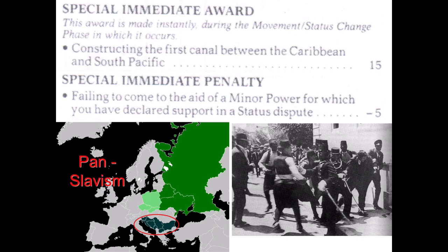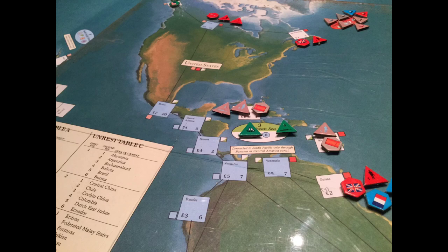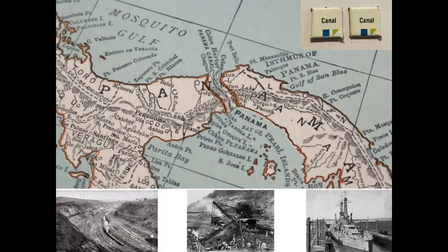If you look at the chart, the penalty actually decreases over time, so it might be a good strategy to force a war at the end when the penalty is not so great, because you can lock in any advantages that you have. Other victory points can be received at the end of a turn and at the end of the game. One thing you can do is build a canal — for the first time a canal is built in Central America or the Panama Canal, 15 victory points are awarded.